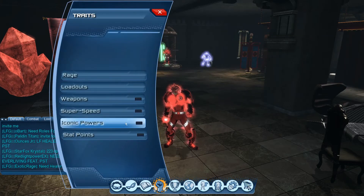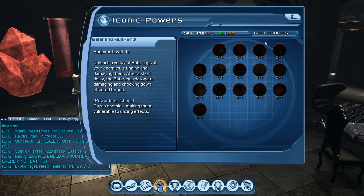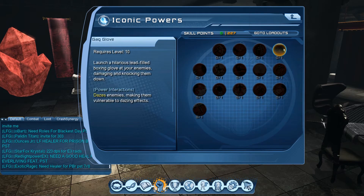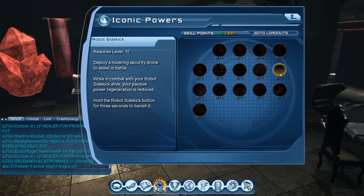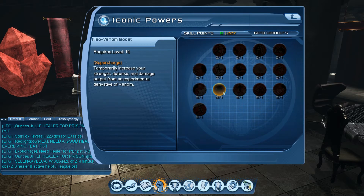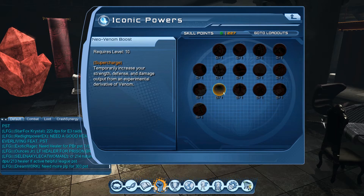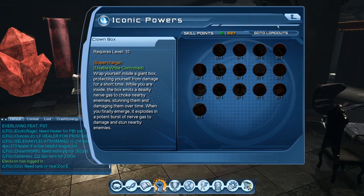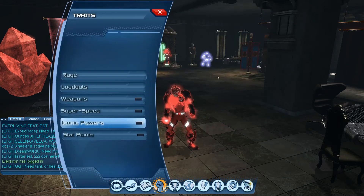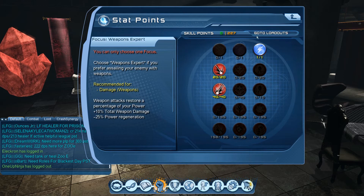In the iconics, as a DPS you have two options. One is robot sidekick — most people use it, it does give extra DPS, but it takes a loadout slot. The other suggestion is neo venom boost, which increases your damage and defense; it's honestly one of the best superchargers available. Rage also has a little something extra we'll cover in the loadouts section. I currently have 227 skill points, and the number of skill points you have determines your effectiveness.